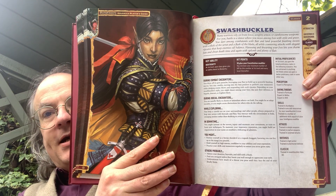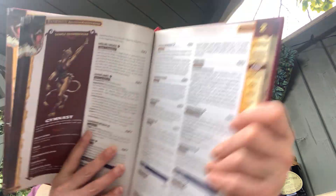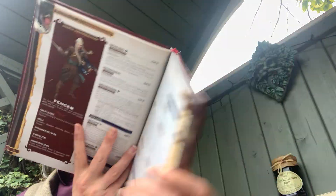The Swashbuckler is for the player character who wants their fighter to be a bit more dynamic and stylized in what they wear, rather than just: here's my armor, here's my sword, here's my shield, let's fight. Options here include Gymnast and the classic Fencer — that's the one everyone is going to think of. But you could probably build a pirate type character as well.